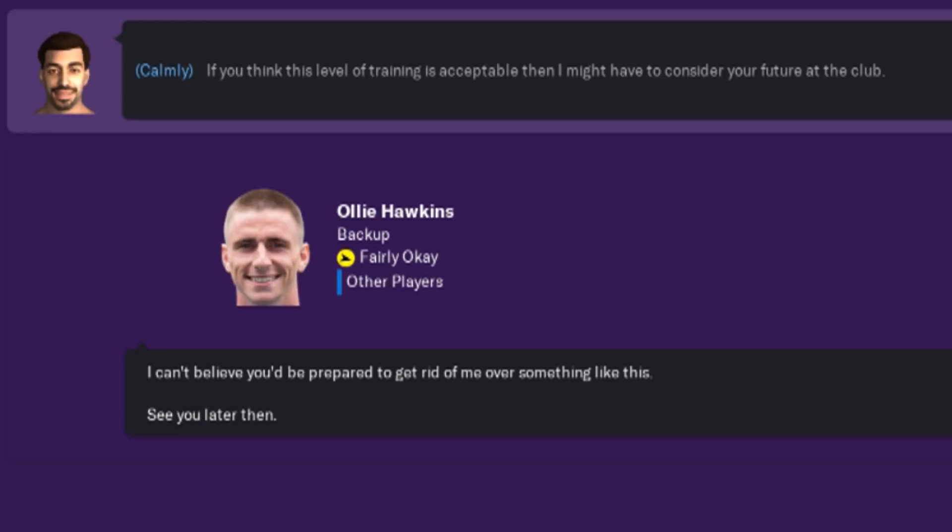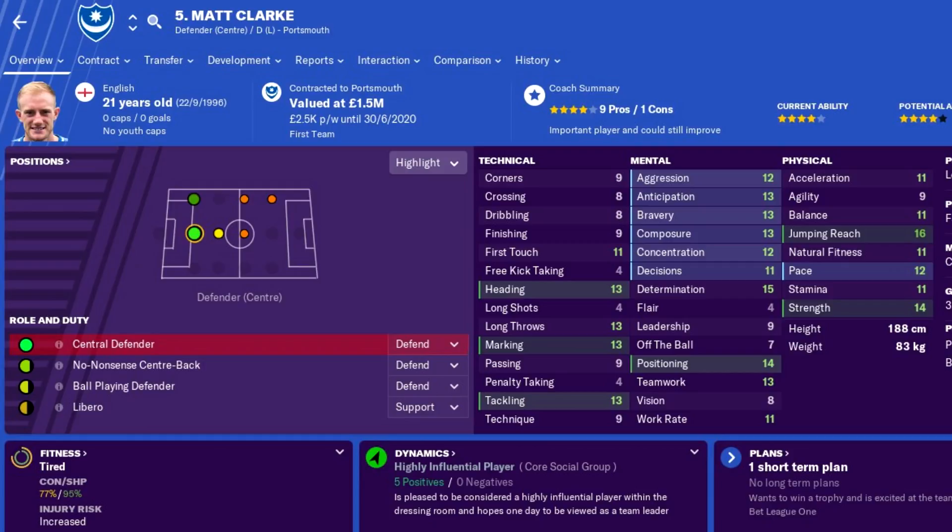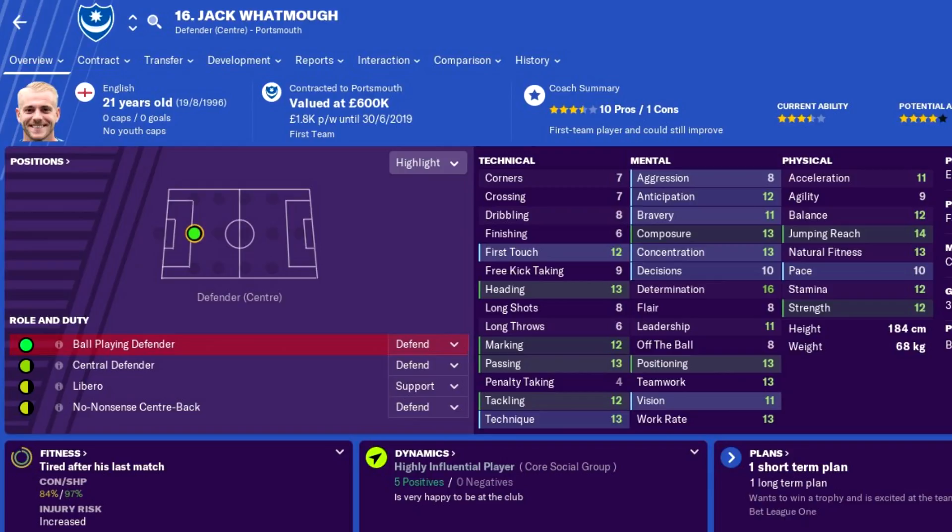Moving on to some key players that Portsmouth have who will hopefully lead me to some success in this little mini-series. First of all is Matt Clark, a centre-back who is already of championship standard and has the potential to go even higher. If you can hold on to him in the first season and then get promoted, you have a very good player on your hands. Partnering alongside him is Jack Watmore, a centre-back who is also very young and has very good stats with the potential to go even higher than the level he is at.